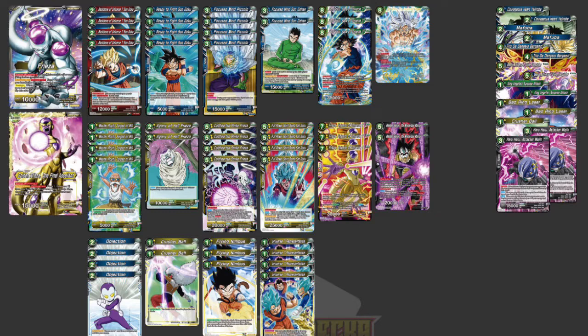Into the actual deck: four Backbone Son Goku (that's a super combo), four Ready to Fight Son Goku, four Focus Mind Piccolo, two Focus Mind Son Gohan, three Goku Hope of Universe 7, one Son Goku Awakened Power (the Secret Rare), one Victory Strike, four Masto Roshi, and two Agony of Hell Freezer.